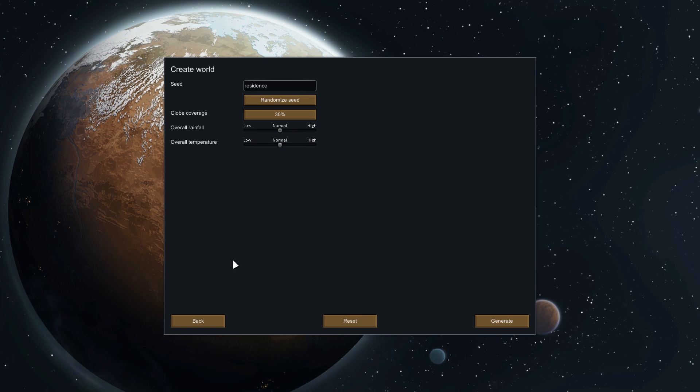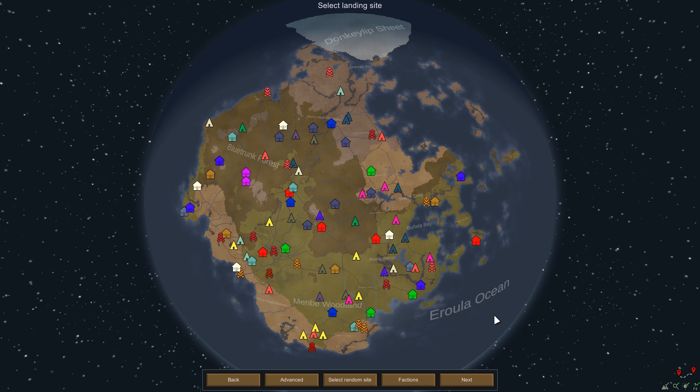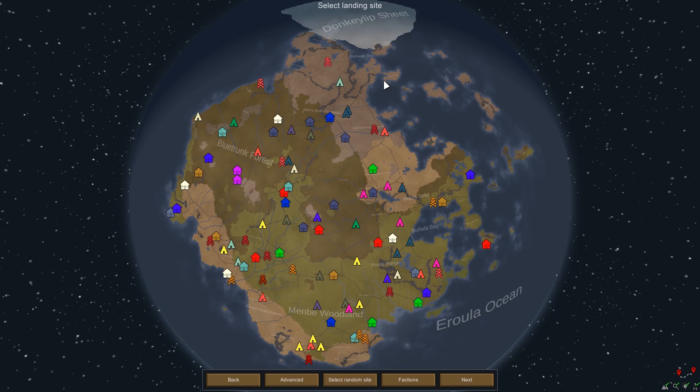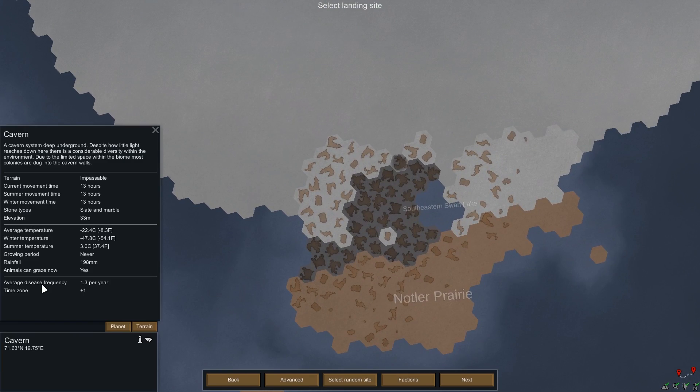It doesn't matter about the globe coverage since I'm not going to go around the world. But I do like the overall temperature to be a little bit lower, since we are going to be starting near the ice sheet, where the temperatures are around negative 30, negative 50 Fahrenheit, or around 20, 30 Celsius. I like it cold, like really cold.